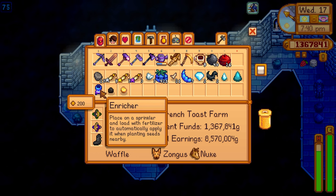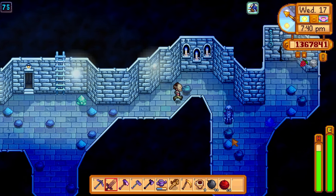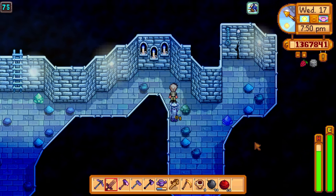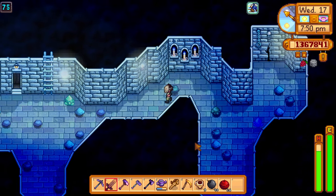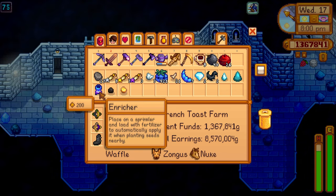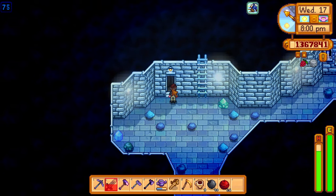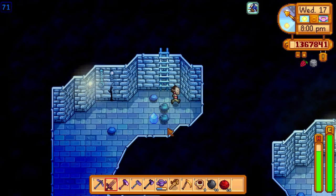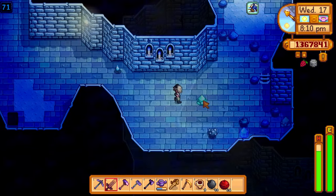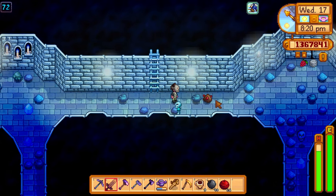We got a richer from somewhere — wait, it's a sprinkler with fertilizer. Don't you have to buy those for a lot from the shop? We just got one for free! If so that's amazing. We just put it on a sprinkler and it automatically fertilizes in the morning when you're planting seeds. Let's go down — using a guaranteed staircase at floor 70 and boom, floor 71. Coming across more skeletal fellas.